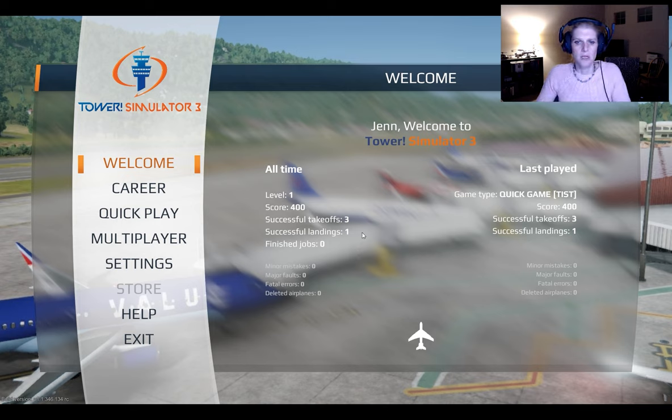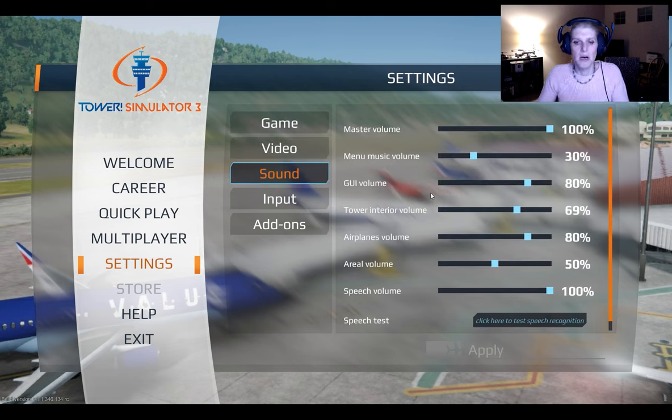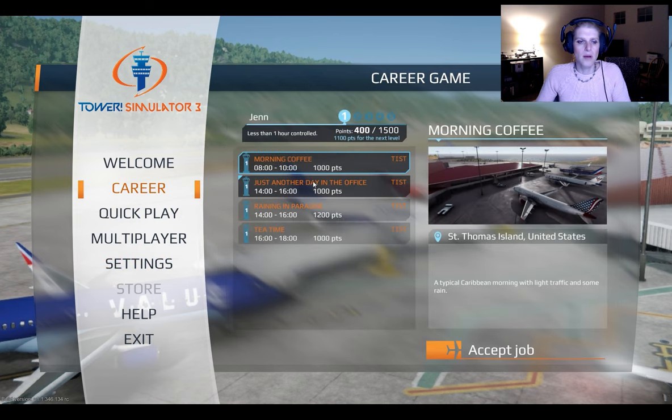No errors, no problems, no infractions. Takeoffs, landings, last played, all time - really cool options. They need some settings, first and foremost I need to be able to speed up the speech. That is unbelievably agitating - nobody speaks that slow especially in a tower. Real ATC at busy airports rattles off commands fast. So overall, first play - pretty fun. In the next video we'll take a look at some of the career mode options. I'm stuck at TIST so it'll be a little slow but I'll be boosting the speed. Looking forward to it - see you in the next one.